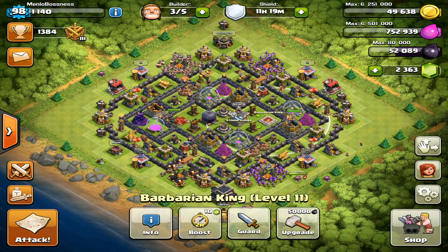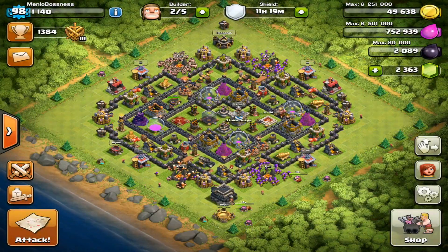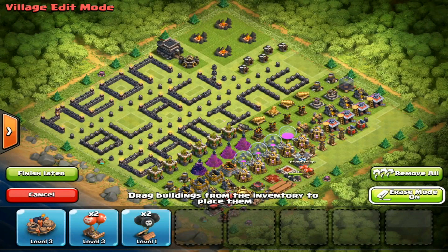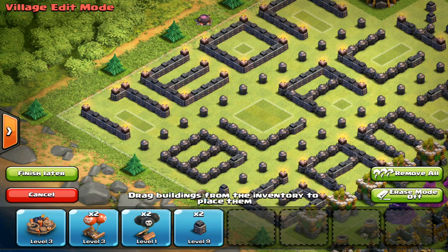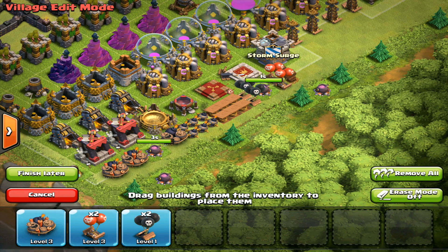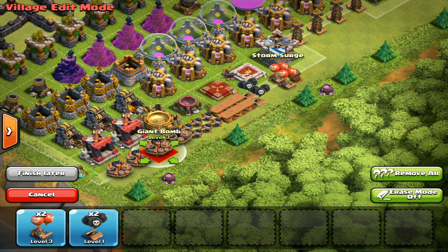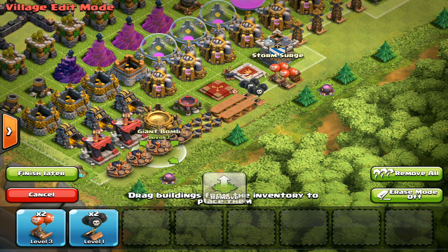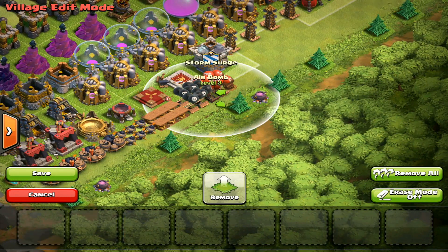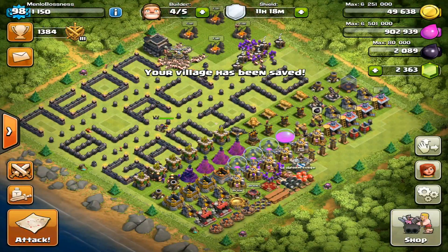I feel like upgrading my king to level 12. This is such a productive episode. And now, look — I can edit this layout. Now I can move this. Perfect. This is great. Now the Neon Black Gaming Base is back in business. Look at that.